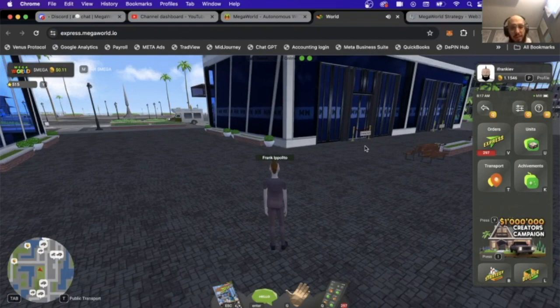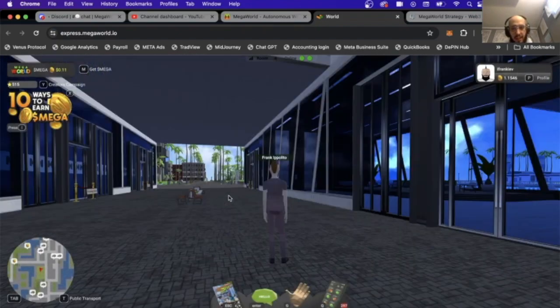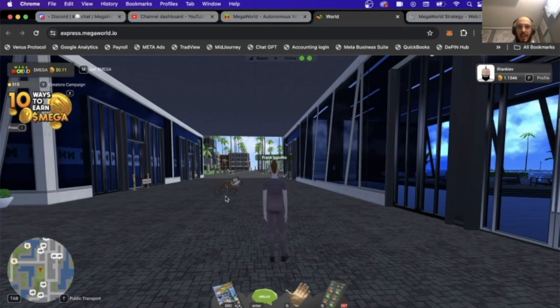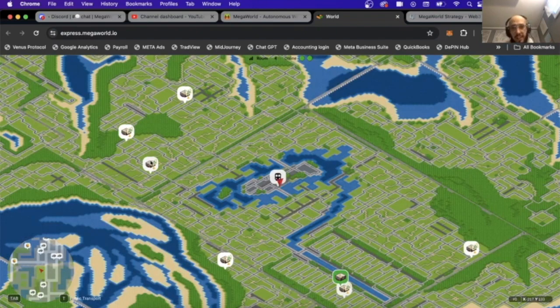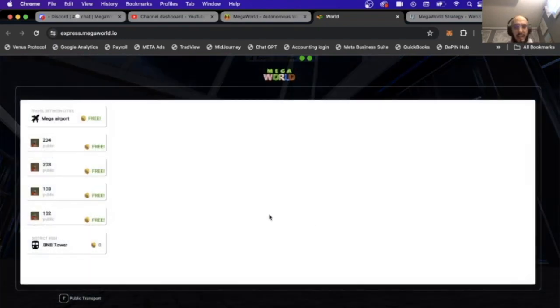If we press T for transport, you can see I have a couple of units here. I can fast travel to these units for free, and I could also use the airport for free. If you open the big map by pressing Tab, you can see all the locations you'd be able to fast travel to. The more units you own, the more you can fast travel. That is the main function of T — it shows you all your transport options within a city.